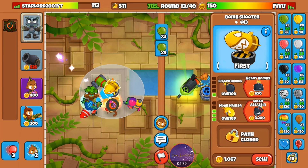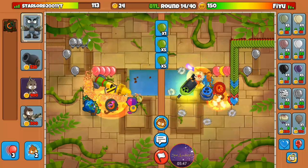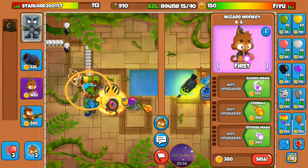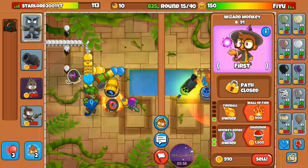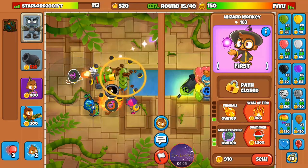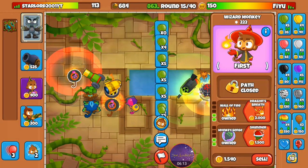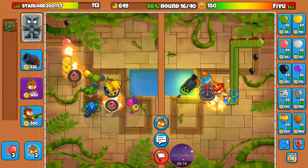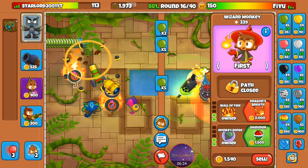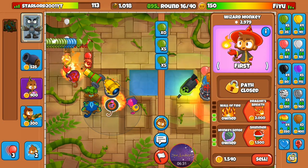I'm going to use Urban's ability and go ahead and grab mob mauler. Let's passive eco him with greens and get heavy bombs. I'm going to place down another wizard. I'm also going to get wall of fire, and for this wizard I'll go dragon's breath — actually, for this one I'll go shimmer.